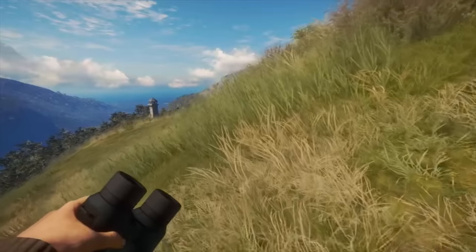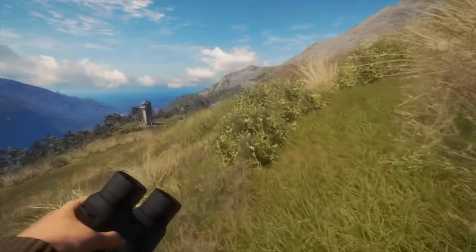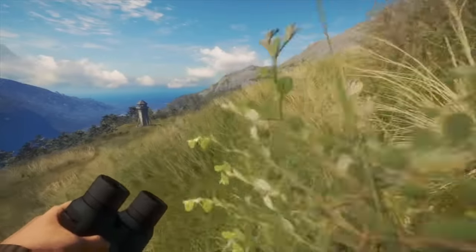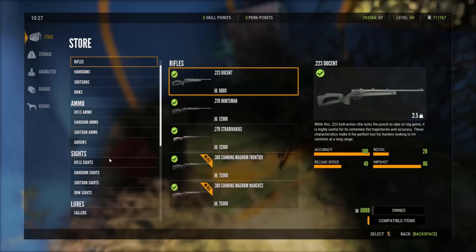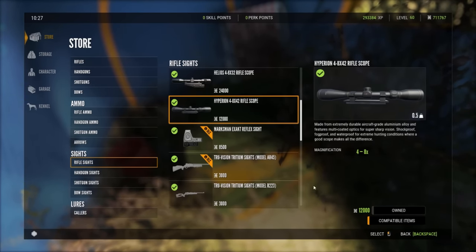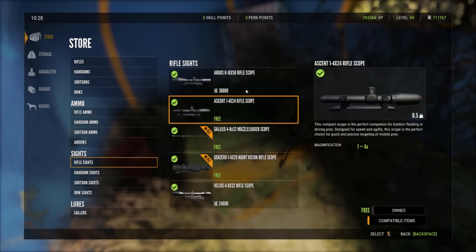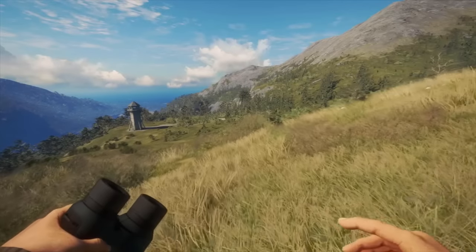The first scope you get on Call of the Wild isn't the best in the world. It has a pretty low zoom capability which makes it hard to make nice shots on animals that are farther away. So I recommend you save up 12,000 credits to buy the Hyperion. This scope is going to be a huge upgrade — you'll be able to land a lot more shots on animals and hit them in those vital organs. We all know how annoying it can be to make a bad shot and have to track an animal for a really long time.